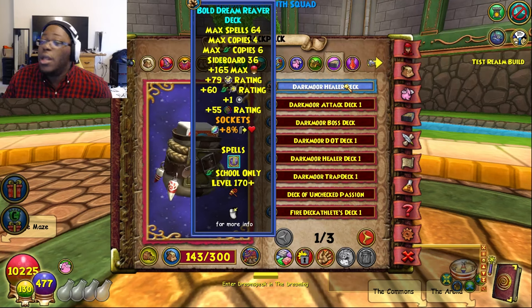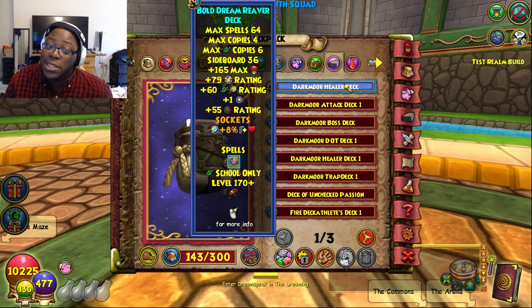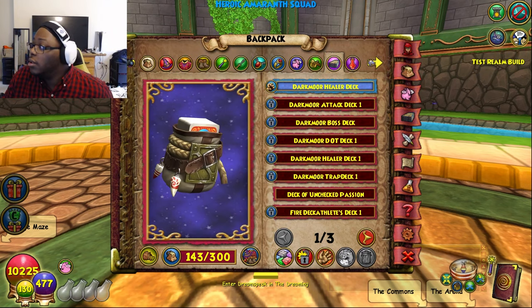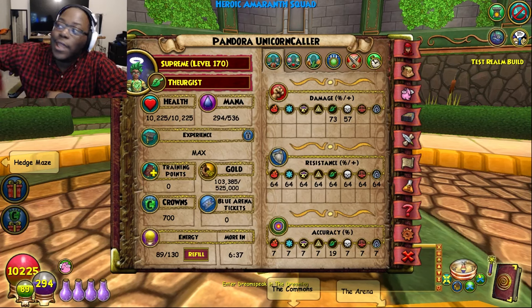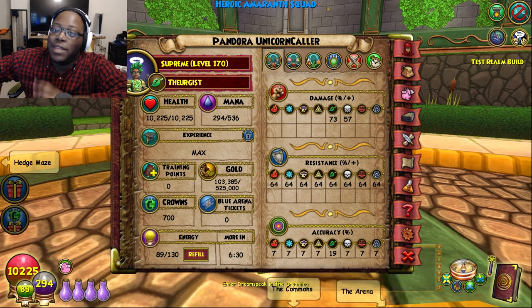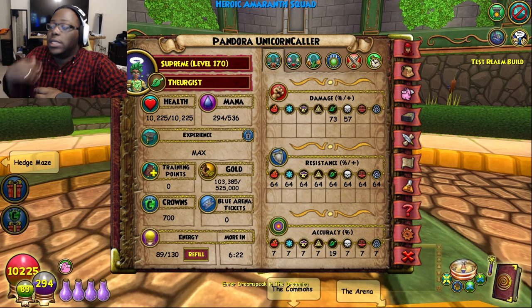Now we're going to do a cutaway transition to basically the overall stats of this build, which is pretty insane. We're finally back — it took me forever to finally get some time to sit down and talk. We're going to check out the overall stats — the resist, the outgoing, the pip chance, all of it.